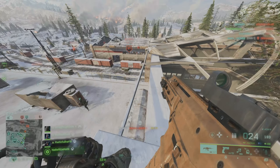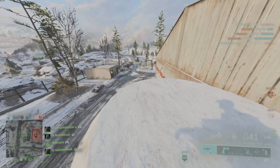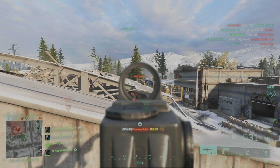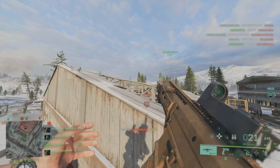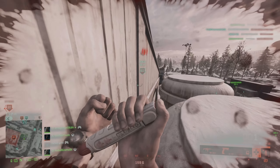Now this damage is not really unique to the gun itself. In fact there are a handful of assault rifles, including the new GEW-46, that share that 28 damage model. However, something that is noticeable is the range at which the ACWR is doing this damage — anywhere within 29 meters will assure that 4-shot kill, and it's kind of crazy when you look at the rate of fire for this gun.